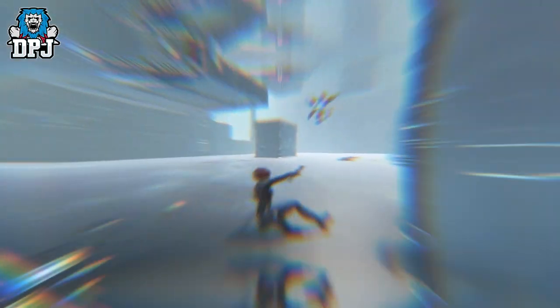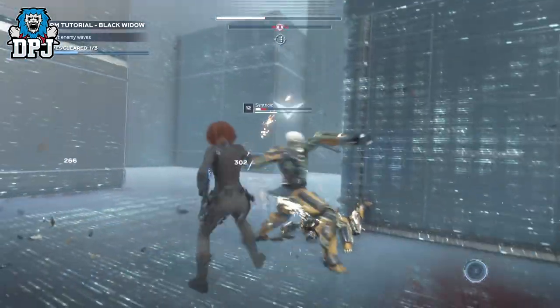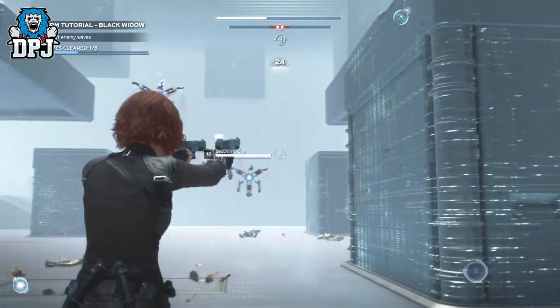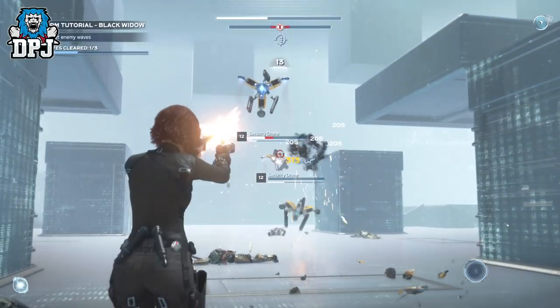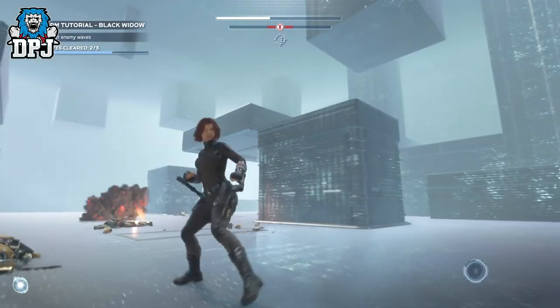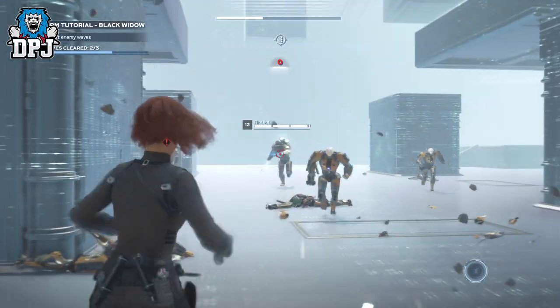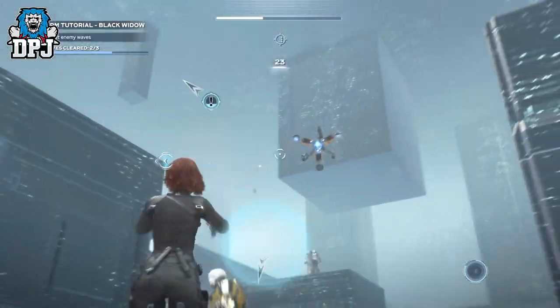These can be done on all Avengers every single day, so it's worth knowing. Just check those Shield vendors and their daily bounties — if they seem simple to do and you want to earn fast faction XP or just get them out of the way quickly, simply do them within the HARM missions. It is as simple as that.